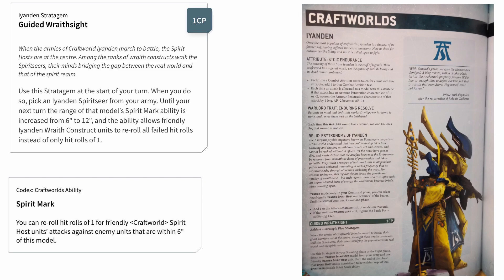Finally we have the Ynanden stratagem, Guided Wraith Sight. This is still a 1 CP stratagem, but now instead of just doubling the range of your Spirit Seer's Spirit Mark from 6 inches to 12 inches, it now allows you to select a spirit host unit anywhere on the table and they are considered to be in range of your selected Spirit Seer model. This potentially gives you table-wide buffing abilities on the Spirit Seer, which is really really nice. The current version of Guided Wraith Sight also buffs this to give you full rerolls, so it is a much shorter range overall than this new 9th edition version, but it does give a somewhat stronger buff — although if Wraith Sight changes in the new codex this new version of the stratagem could end up being a flat-out straight upgrade.